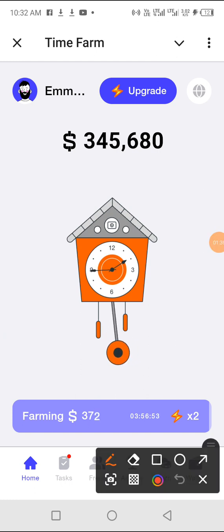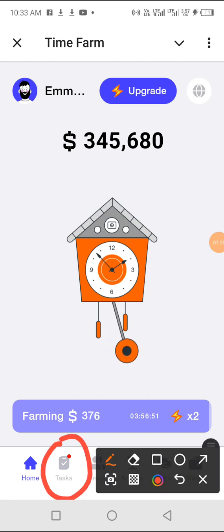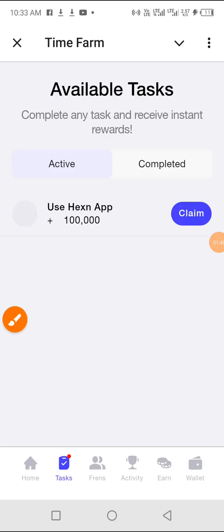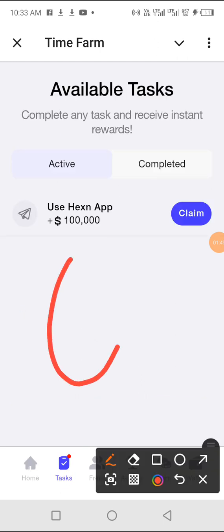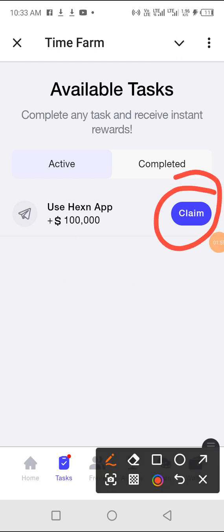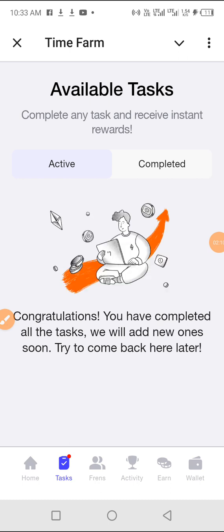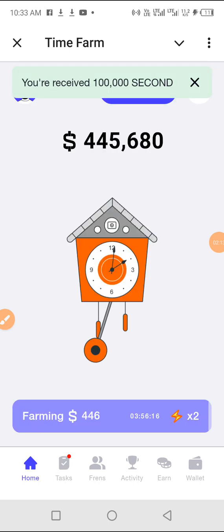This section is tasks. We're currently on the home tab where you do your farming, but this is the tasks tab. When you click on it as a new person there will be so many tasks here. You do all of them. Mine has just one remaining — I've already done the rest. All you need to do is tap on it and do what they ask. These are very simple tasks. I'll click here to claim it now.